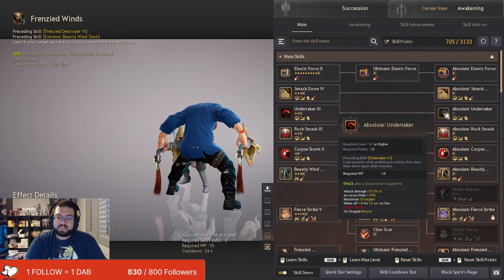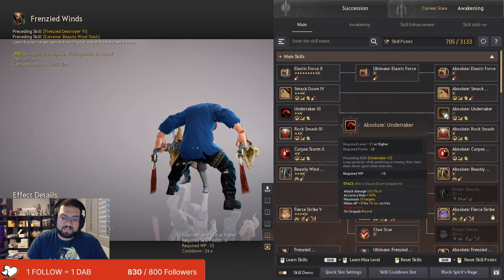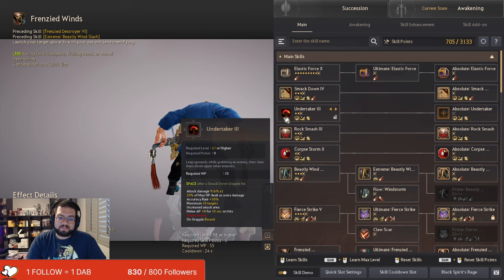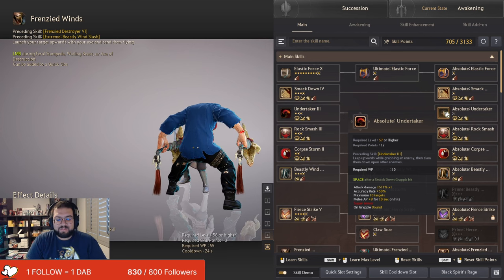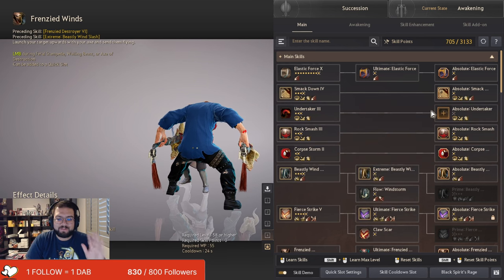I don't know if the developers just forgot to put in the 10% max HP as damage on the Absolute version. Health just keeps getting more and more plentiful over the years. Way back when Absolute Undertaker was added, health was around 6,000 on the Zerker. Now we're reaching up to 10,000 or 12,000 if you have Shies. That 10% damage completely blows the Absolute version out of the water. I sit around 8,000 health in a PvP build, so don't Absolute Undertaker. Leave it alone.